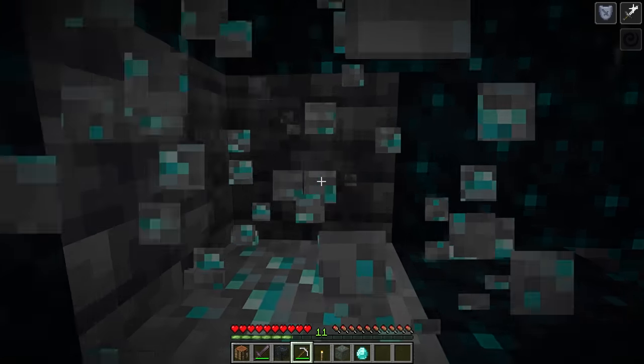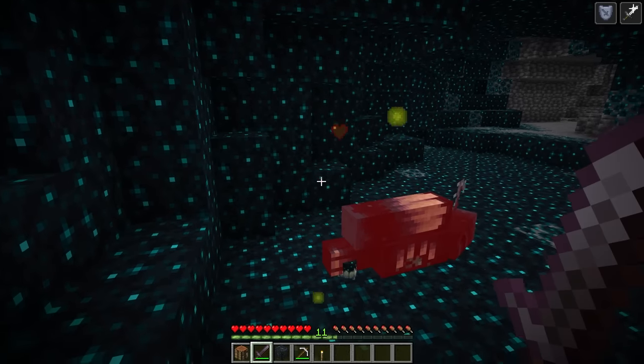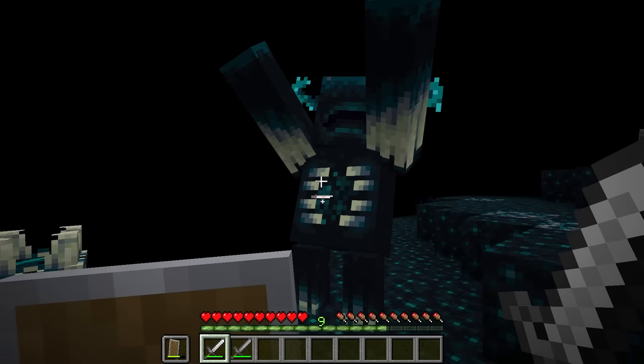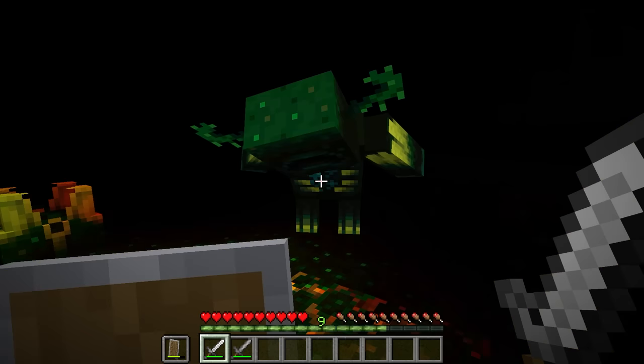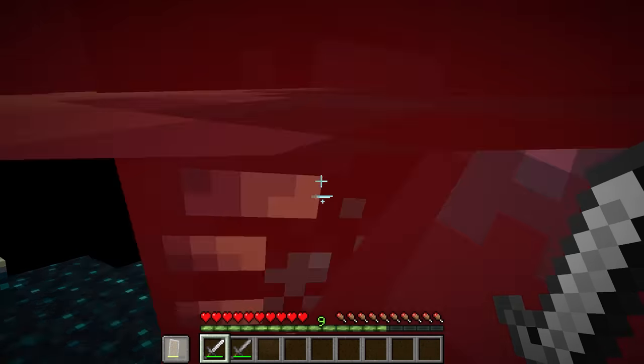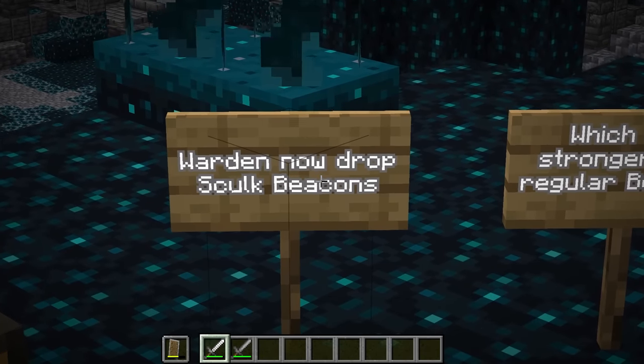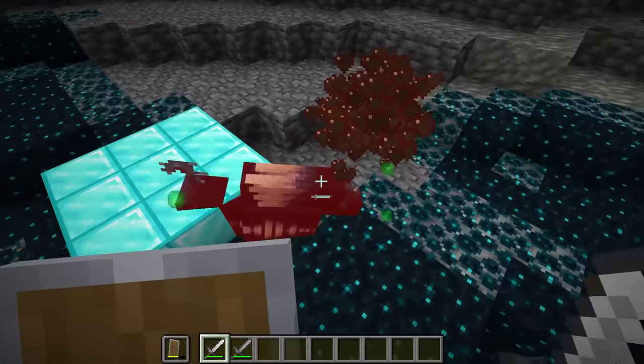Currently, wardens are good for making diamond collection a little riskier, and having no drop is reasonable because that's not really the point. But surely something could be done here. The development team added Skulk Beacons to this guy's drop. Let's see what this thing does.